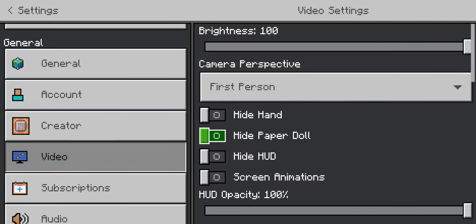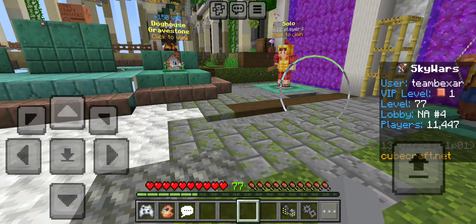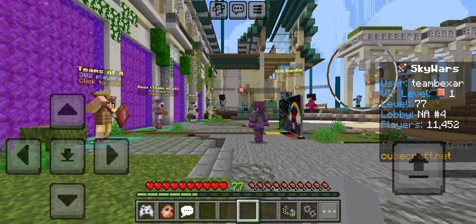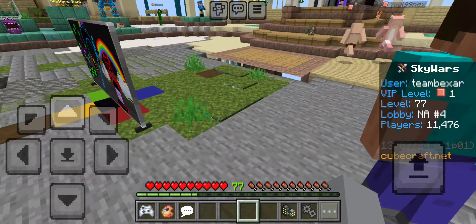You can see right here there's this thing called 'Hide Paper Doll.' The paper doll is just a character icon that pops up in the top left corner. I have it set so that if I sprint, I'm supposed to see the character. If I crouch, I'm supposed to see the character. If I swim, I'm supposed to see the character.